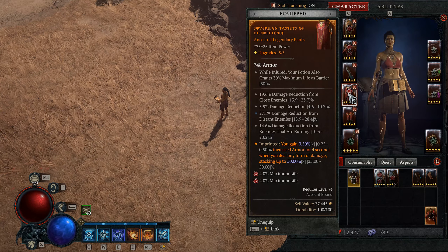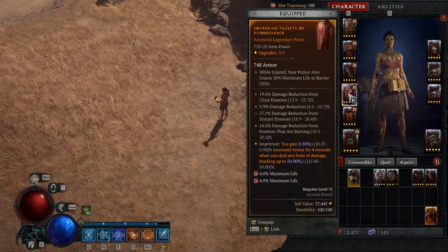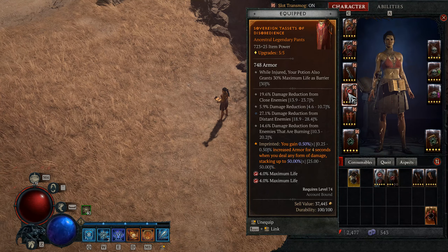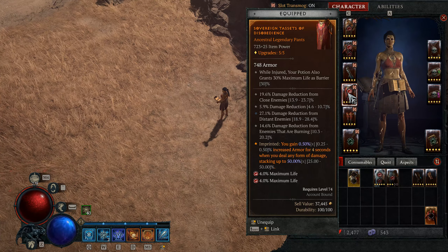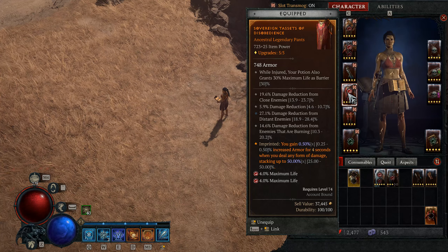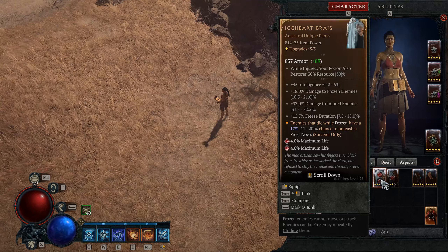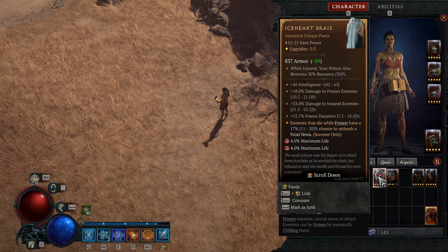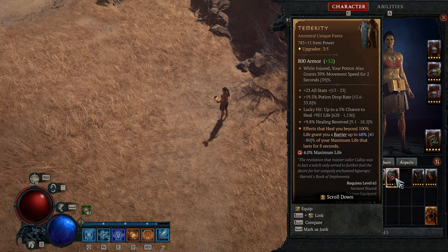Moving to our pants, the stats we want to focus on are the same as our non-Raiment chest piece: damage reduction, damage reduction from close and from distant enemies, damage reduction from burning enemies, health, and total armor. The aspect we have rolled on our pants is the single most powerful defensive aspect in the game — Disobedience. Every single build in Diablo 4 should probably have this aspect slotted in. You gain 0.25-0.50% increased armor for 4 seconds when you deal any form of damage, stacking up to 25-50%. Since we are dealing damage all the time, we will have near our close 85% damage reduction cap. This is an aspect you can get for free by completing the Halls of the Damned Dungeon in Kejistan. Other options for pants can be Iceheart or Temerity. Iceheart has a pretty nice Frost Nova aspect, and even more so when combined with the Aspect of Shared Misery. Temerity, while its unique effect is pretty nice at keeping us at 100% barrier with our potions, the stats are horrible.